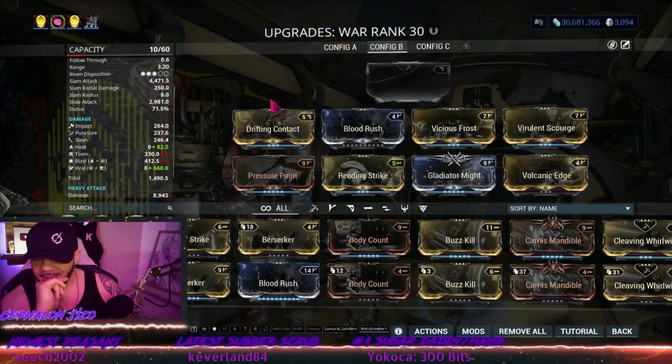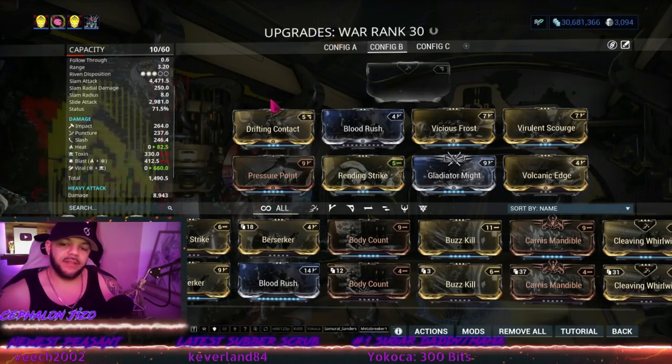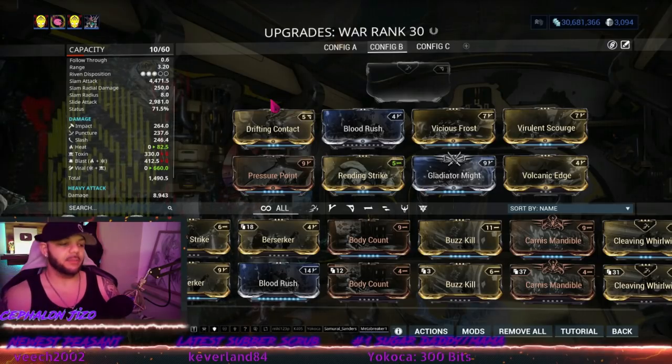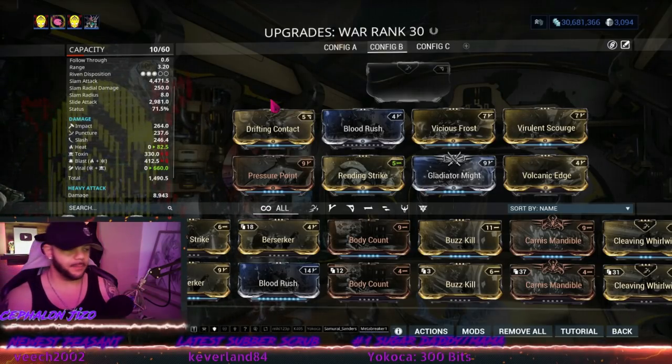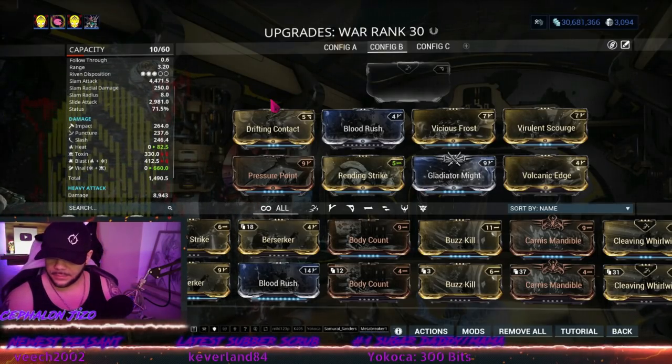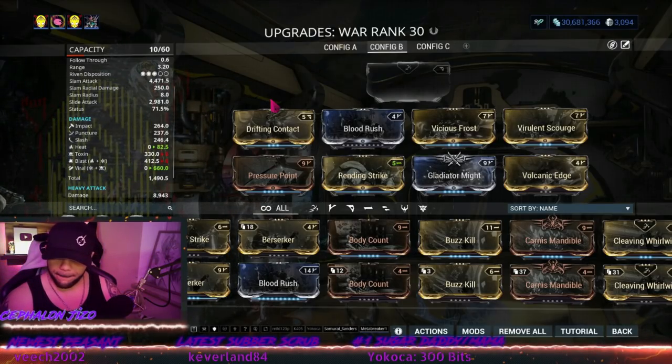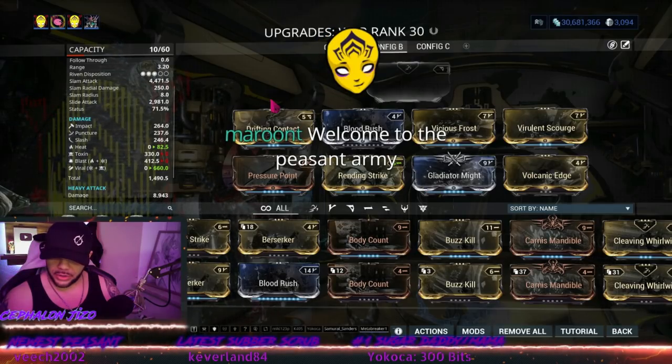A viewer ran into a fellow Ashi Sogi Tenno while going on alerts — awesome. Another asks: what's the best primary at MR9? The streamer says he has no idea what's available to that player but to just pick whichever one looks coolest — it will kill everything at that point in the game.